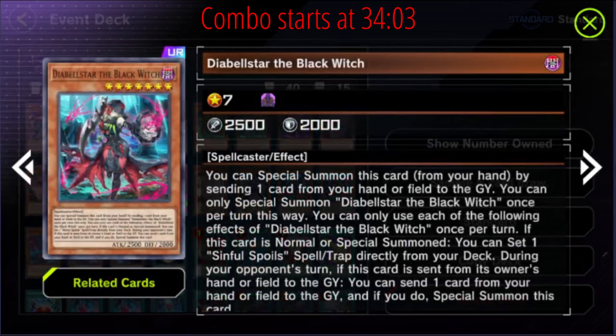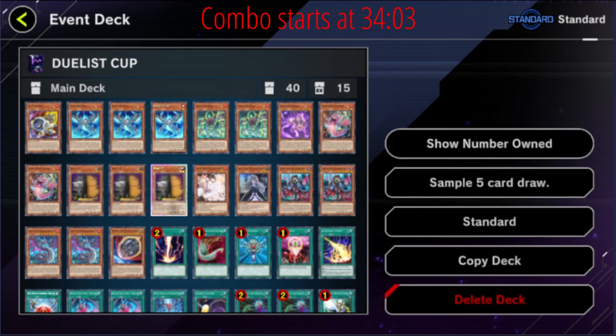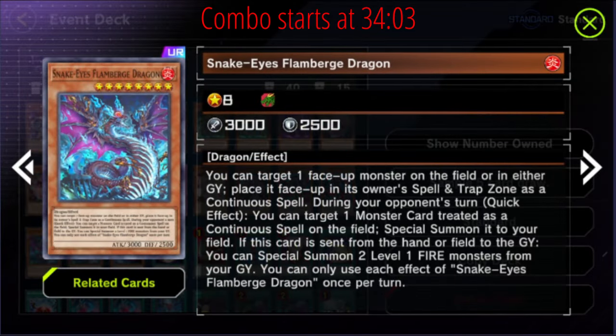We're going to play two Diabelle Star. This card is probably one of the most splashable engine cards ever — it works really well with Snake Eyes because you can go get your Sinful Spoils, which share the archetypes so to speak. It's amazing, super searchable, part of the FTK potential, makes OTKing really easy. We aren't playing three though — for space, it is super searchable, so potentially you could try three, but I do really like it at two. Then we're going to play two Flamberge Dragon — you do need to play two of these in order to FTK.